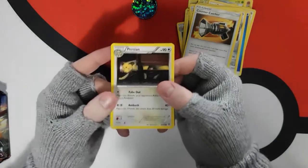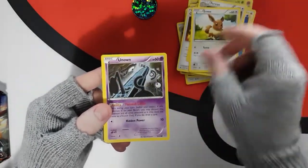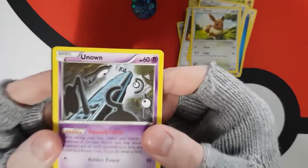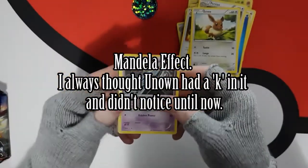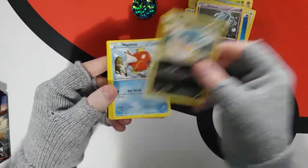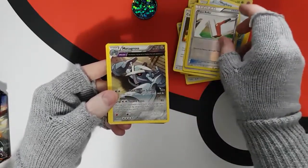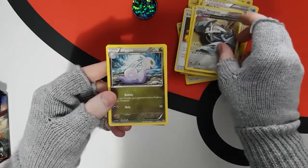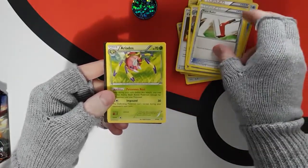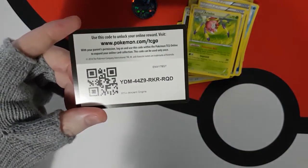Alright, looks good. Persian, Eevee. Is that a spelling error? Pretty sure there's a K in there — Unown, I'll be looking at that after. Inkay, a Magikarp, a Devolution Spray, a Metagross. That's cool — a Slugma. Another Devolution Spray. Aerodactyl — I like Aerodactyl. Snapshot, there you go.